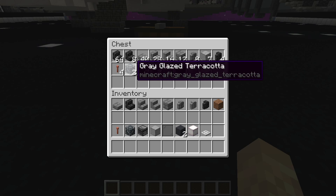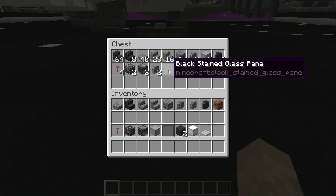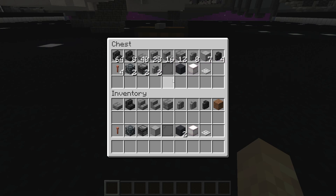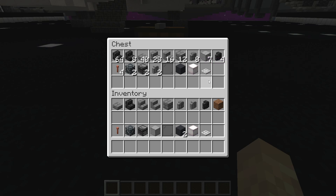You'll also need 4 lightning rods, 2 gray glazed terracotta, 2 observers, 2 andesite walls, 1 black stained glass pane, 1 gray concrete, 1 pearlescent frog light or any lighting block of your choice, and 1 iron trap door.